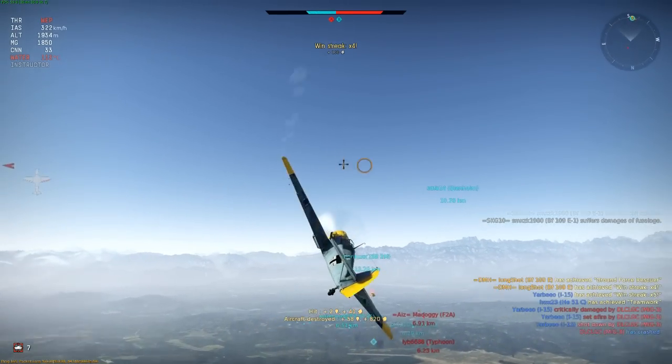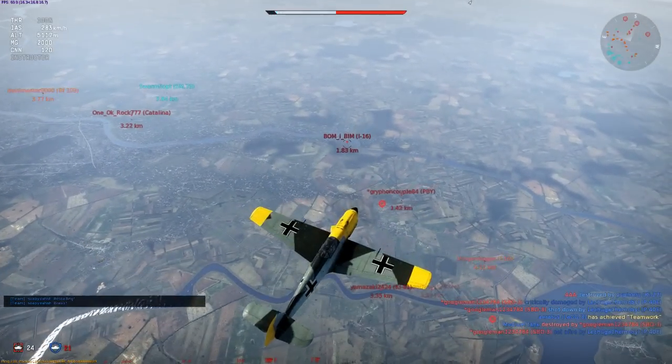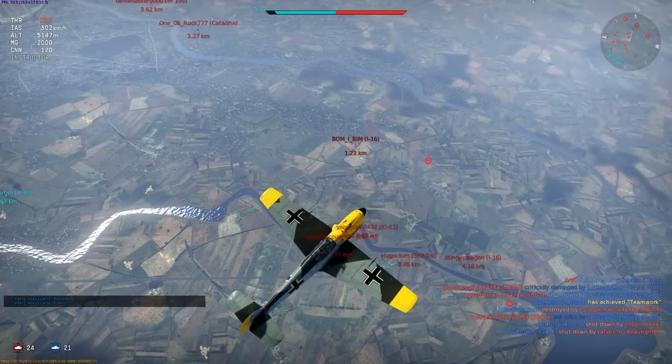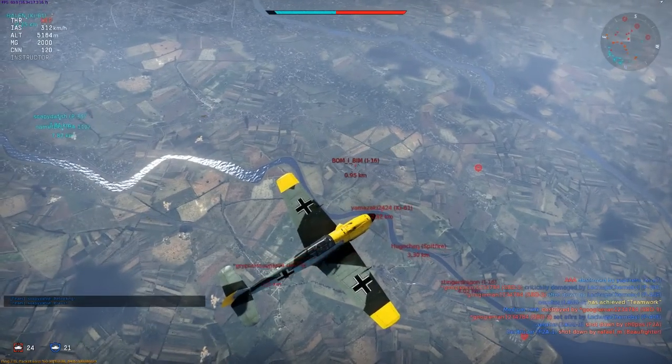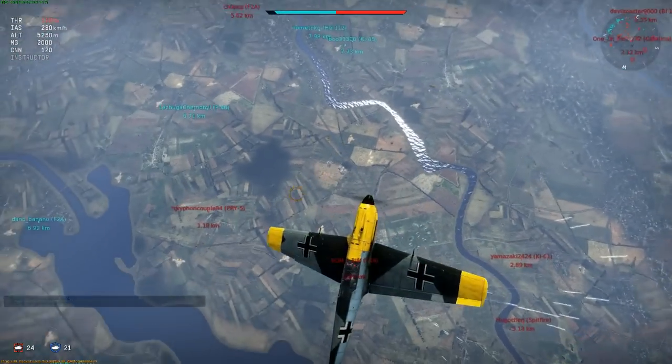Of course it's not just other energy fighters that you meet at altitude. I-16s are commonly seen up here, and if you meet them on equal terms they can eat you for breakfast. The key therefore is to have the energy advantage and never let it go, as an I-16 does stall out quite easily, especially when pushed too hard by an aggressive pilot.